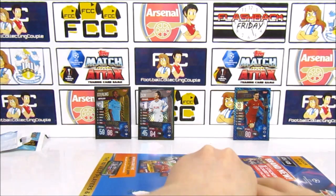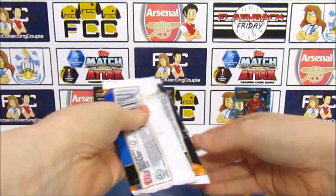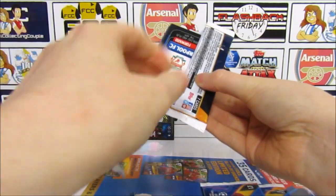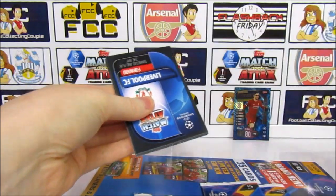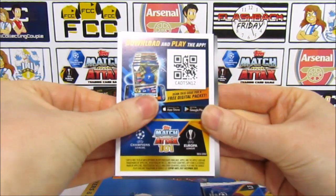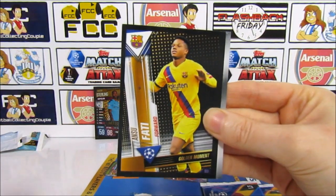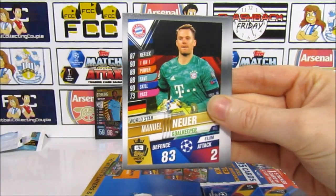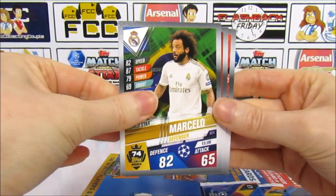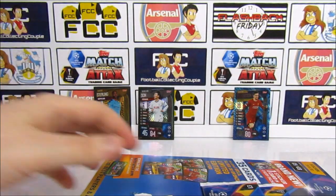Let's crack into the next pack — can we get a Hundred Club from this collection? That would be pretty cool! Okay, looking forward — it will be at the front won't it? There's another code. It is a Golden Moment Fatih! Pretty cool but not a Hundred Club. Then we have Neuer, Mbappé, Ceballos, Marcelo, Neves — another non-insert pack.